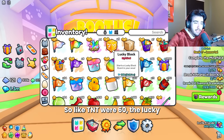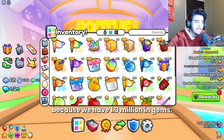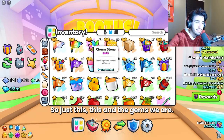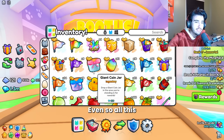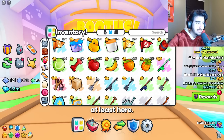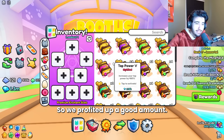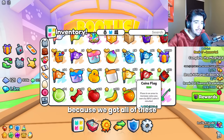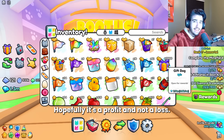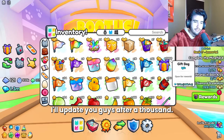It looks like we're actually way in profit. This charm stone stuff is worth about 500k, and we have 1.3 million in gems — that's 1.8 million. The TNT were 60k, Lucky Blocks were 200k. We are actually in profit for the first 500 gift bags. All the extra stuff is actually profit — probably 100,000 worth in fruit alone, not counting all the potions and enchants. I'm going to keep doing the opening and figure out exactly how much we've made. I'll update you after a thousand.